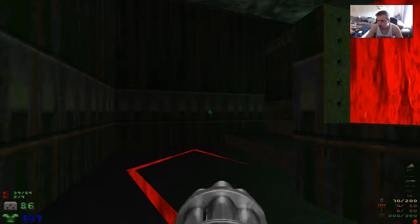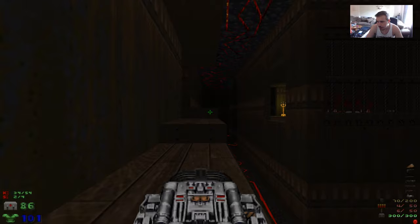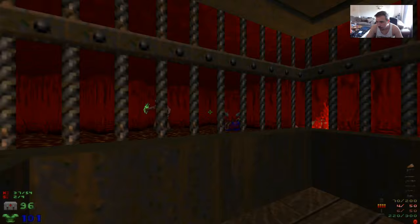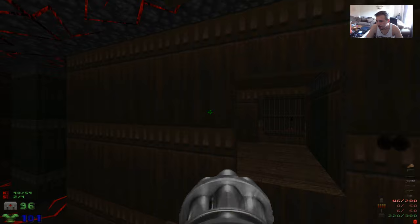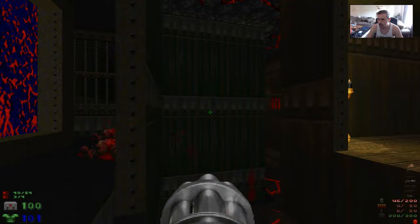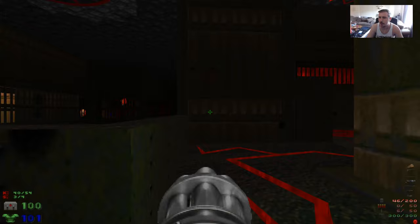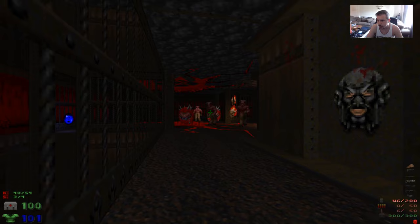We have one more secret that we can grab up here. I'm just sort of running in circles — I'm not too familiar with the map. We have our BFG, so I might just use it now. I just ate two BFG shots to the face. Nobody post a smart-ass thing about how the BFG works — I know how the BFG works. That teleporter takes us towards where the end of the map is, towards another little cage area. Instead we're going to come back this way and finish killing everything back here — this is a good BFG time.